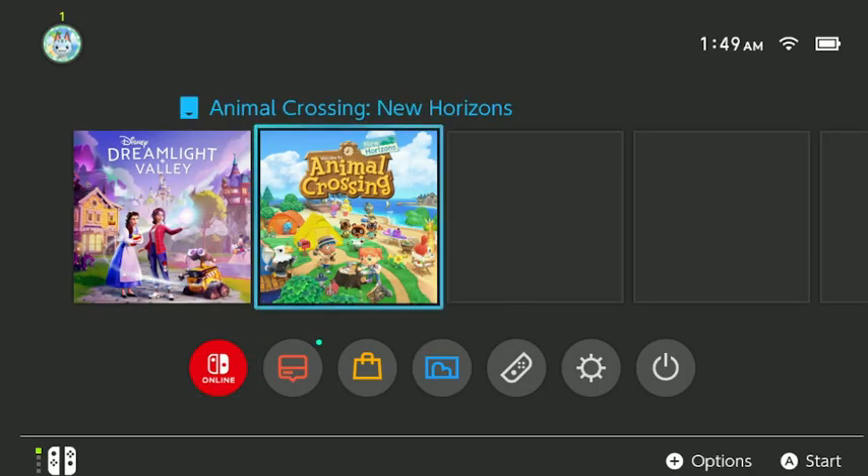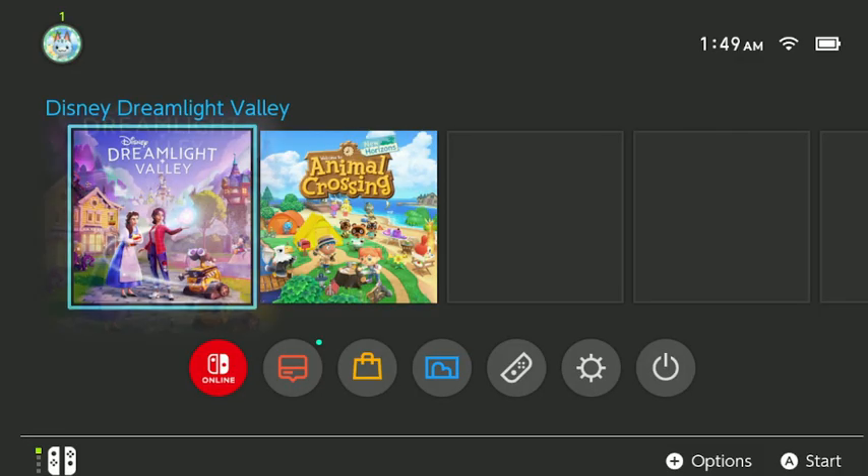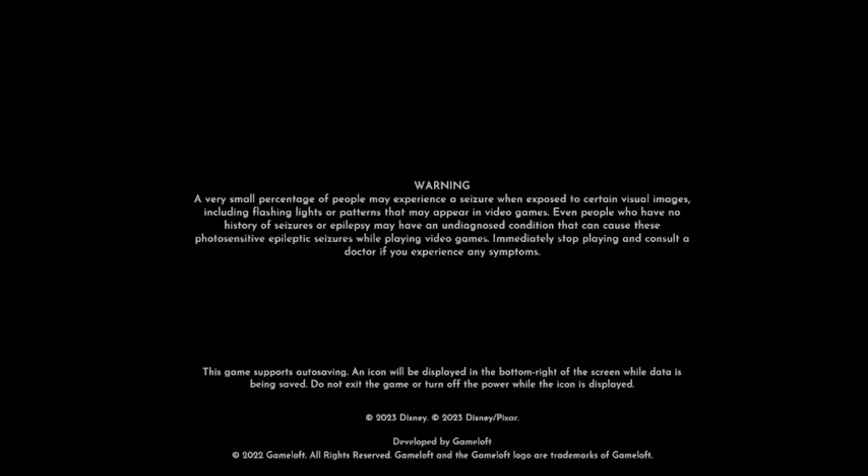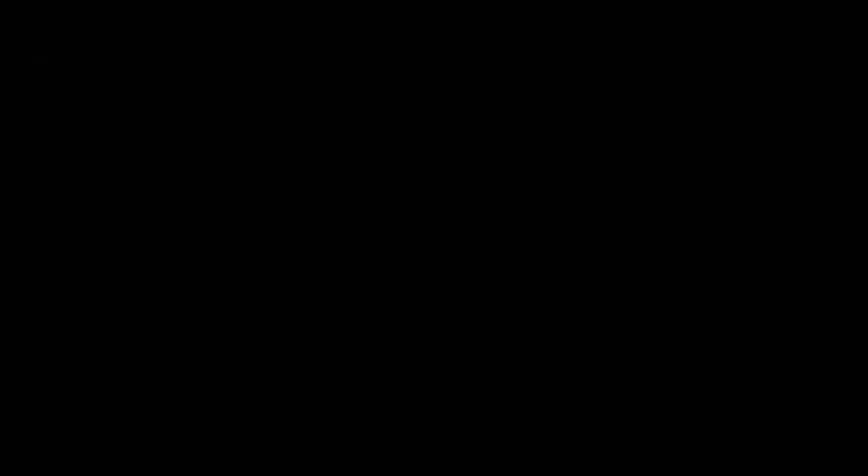I have Animal Crossing on this one as well. I have other three switches and some come with cloud data save. So that's a sample for Nintendo Switch for Disney Dreamlight Valley. Now to answer your question for PlayStation — I'm pretty sure you need to pay for a PlayStation subscription, whatever their service is called.